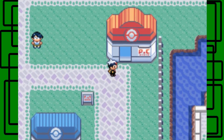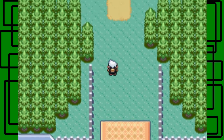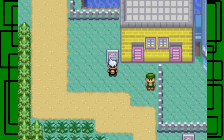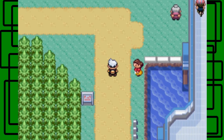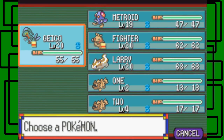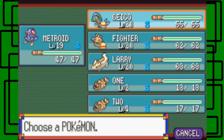I love the music in Slateport. After healing up we move back to Route 110, also known as the Seaside Cycling Road. We don't have a bicycle yet so we can't use the cycling road. Let's put Metroid up front since it's the only permanent team member that's not level 20 now.